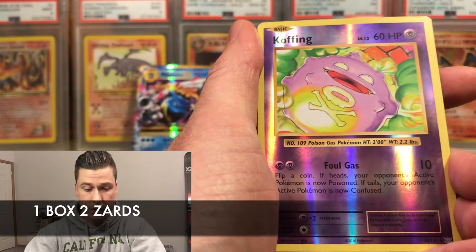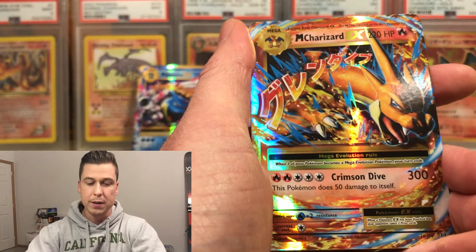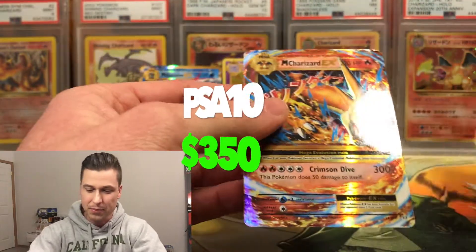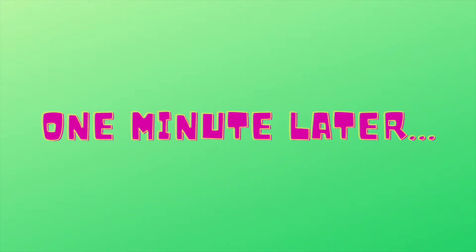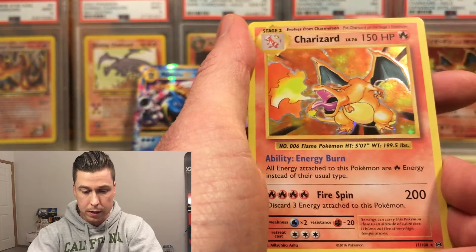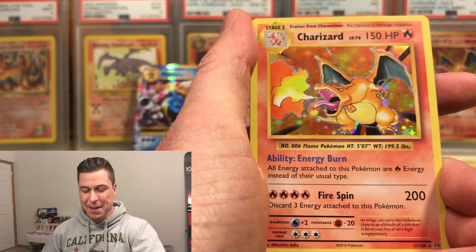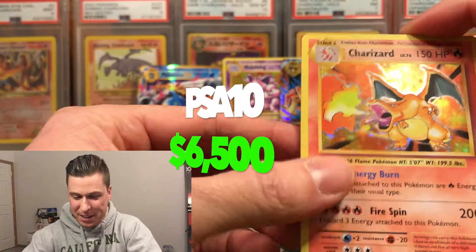That's gonna cut into your profits. We have a reverse holo and boom, look at that — whoa, come on! Baby, a Mega Charizard EX right on! All right, I know that this isn't like the big big one, but we have a reverse Magnemite and yes — come on baby — whoa, back-to-back Charizard pulls! Oh my gosh, there we go!